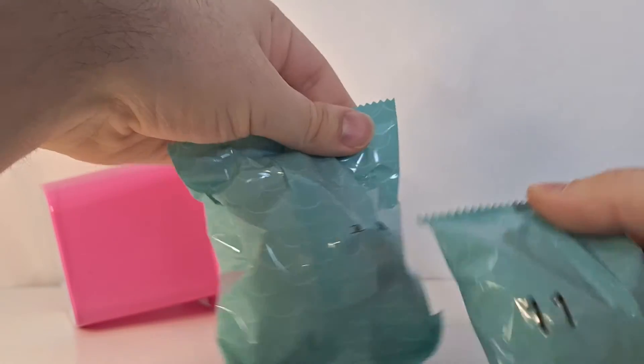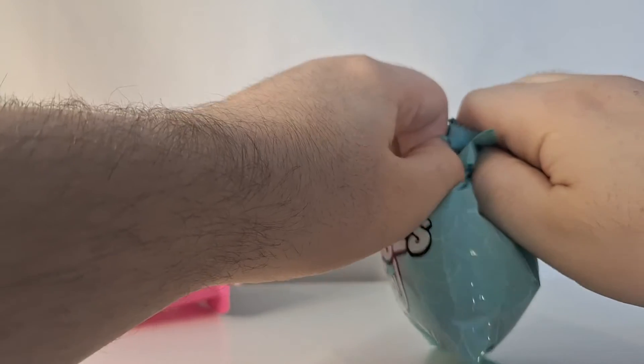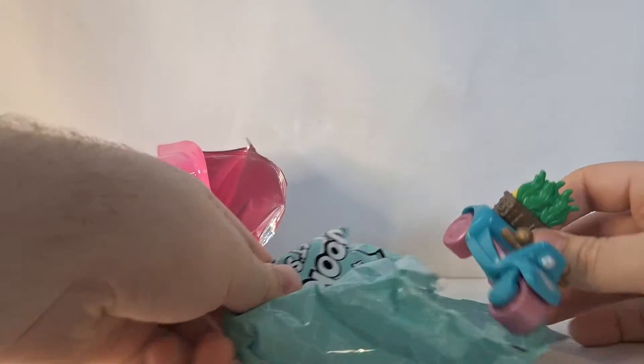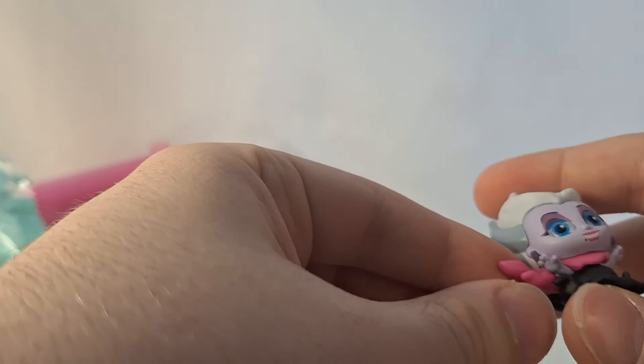Should I open the vehicle first or the character? I'll open the vehicle first. Let's see what we have here — oh, I think this is Ursula. Yeah! Ursula is an ultra rare. Very cool. My very first Let's Go Adorable is an ultra rare. She has a scarf on. Very fun.